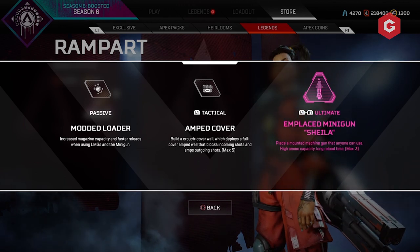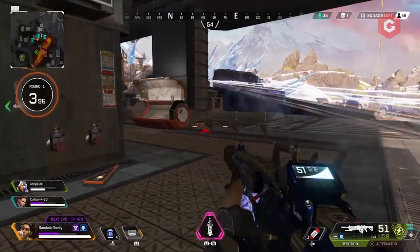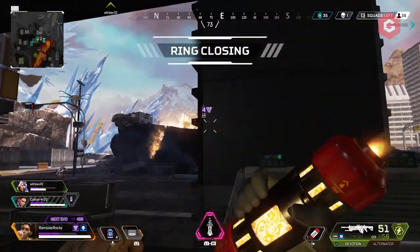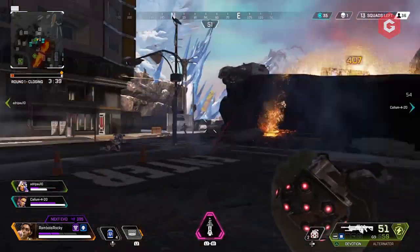Rampart's abilities lean into her expert modding and weapon building skills, and they'll definitely come in handy on the battlefield too. Her passive is Modded Loader, which means she has an increased magazine, heat capacity and faster reloads to recharge when using LMGs and the minigun. This makes her one of the best legends to use heavy weapons.